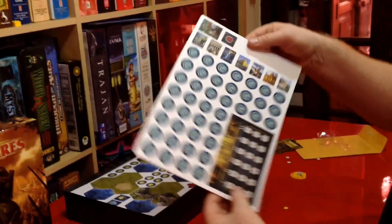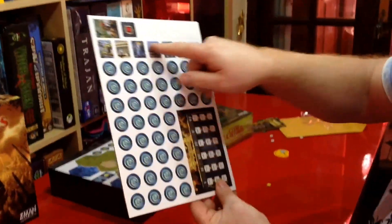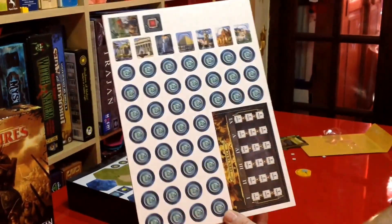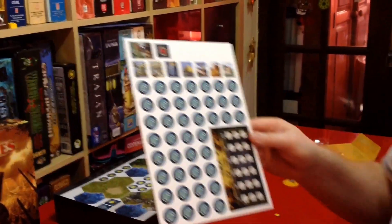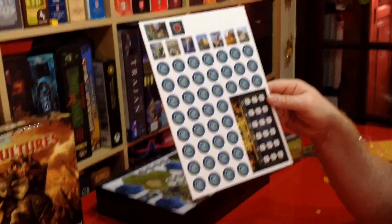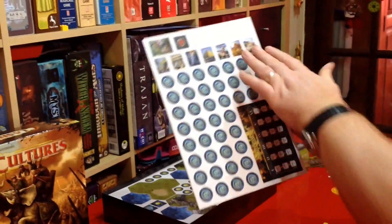I've got a turn track here. We've got the wonders here. I've actually built the Great Wall of China. People have done some fantastic 3D printer miniatures that you can get from Shapeways for these wonders — for the 7 wonders — which is awesome.